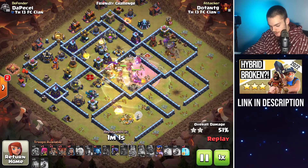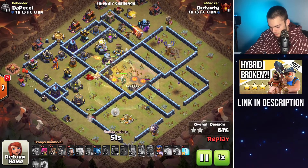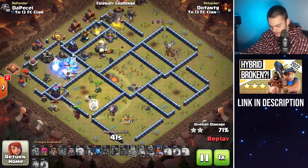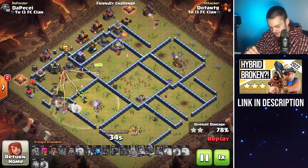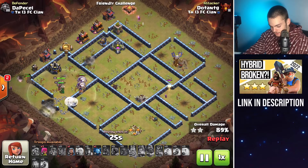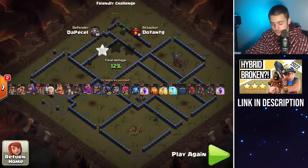You want to have all of them going together so they can spread out DPS for each other and go throughout the entire base. If the queen is going through the base at the same time as the hybrid and siege barracks, they're all pushing throughout together with the DPS all spread out. The hybrid went through the path we created, and same with the siege barracks. Near the end, it's just clearing what's left. We had the queen remaining, the grand warden remaining, a whole bunch of miners remaining, some balloons remaining — and this base was tripled. Easy three star.